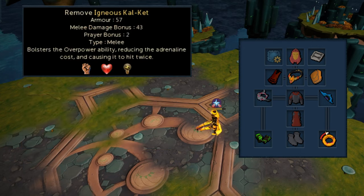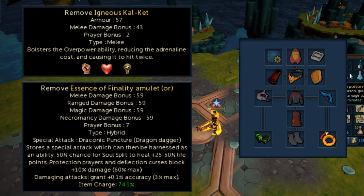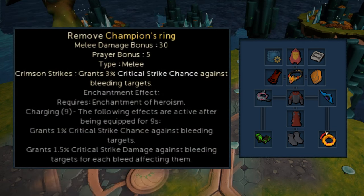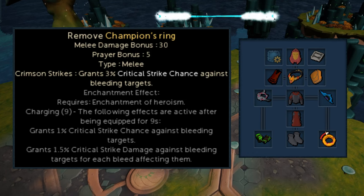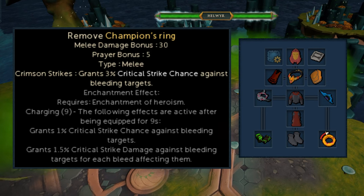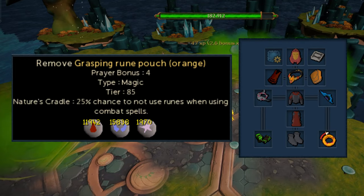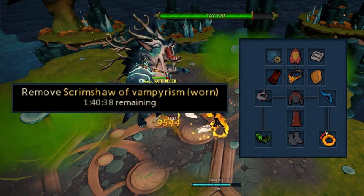Our cape is a Melee Zuk cape, and our amulet is an Essence of Finality, which are both required. The EOF gives accuracy and healing perks that we need, and the cape is useful for powering up Overpower. Our ring is a Champion's Ring. We're not going to use the Equilibrium Aura here, so we can still crit, which makes this ring useful. I have a Rune Pouch in my pocket slot just for the prayer bonus, and then a regular Vampirism Scrimshaw for healing.